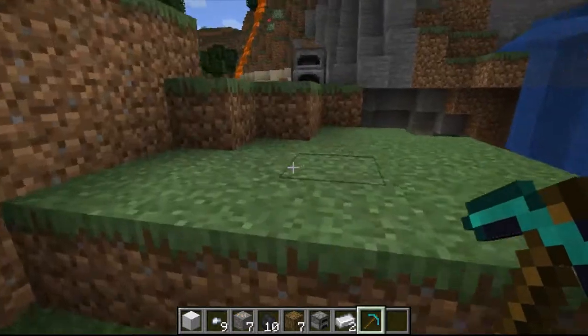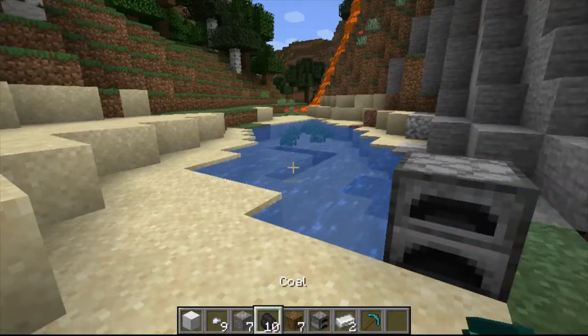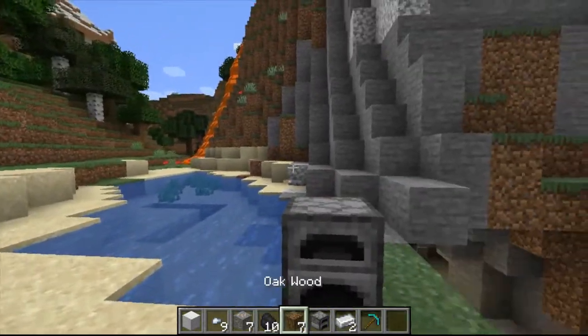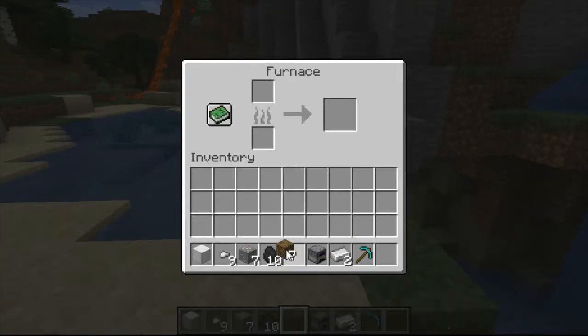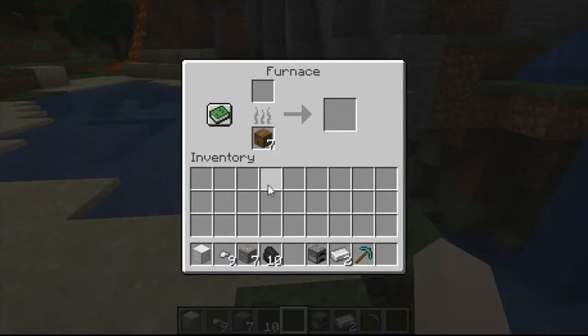I've already got some in my inventory but we've got a few here. You're going to need a furnace and some feedstock — something we can burn — so coal or wood will work. All you have to do is right-click on the furnace, put the wood in, and add your iron.